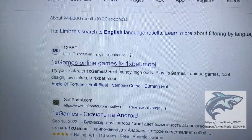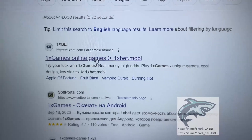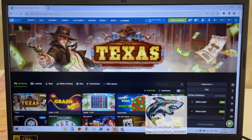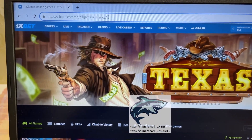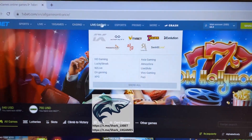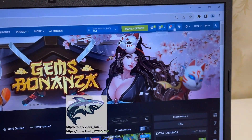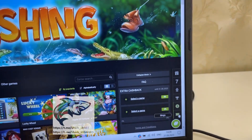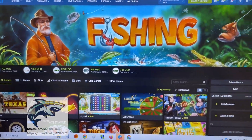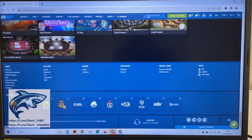Go to Google Chrome, go to the 1xbet official website — 1xbet.com — all games. You see that? Press this my friends. Yes, you see this is the 1xbet official website, 1xbet.com, all games. Look at this, refresh. 1xbet official website, 1X Games, you see that.